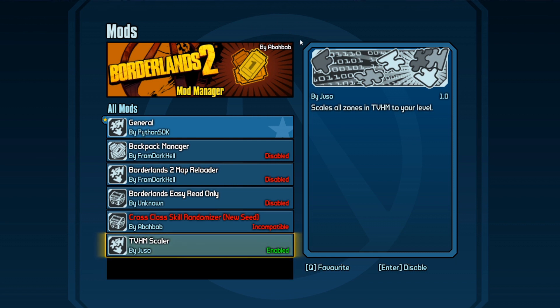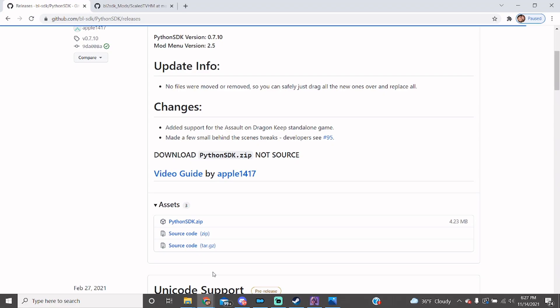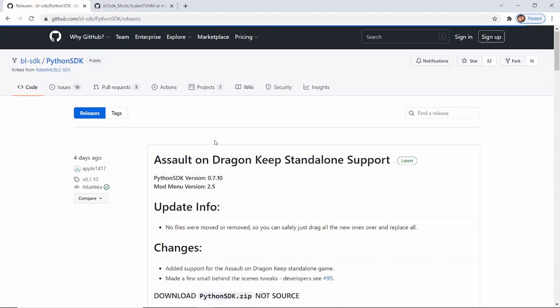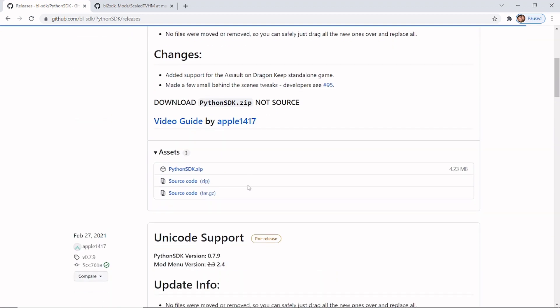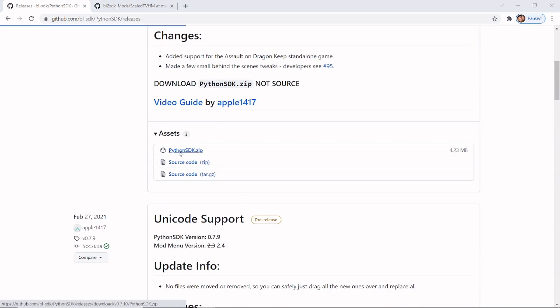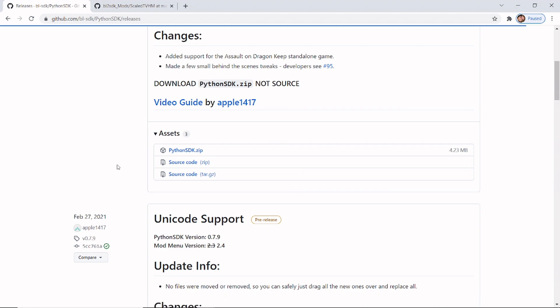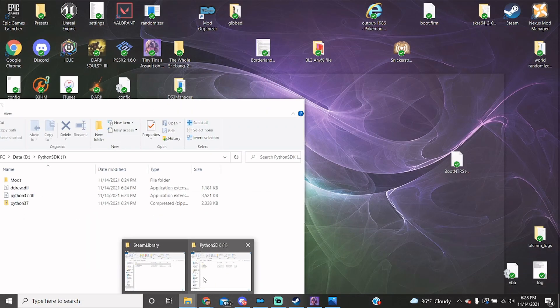This will only work in the One Shot Adventure — it won't change anything for Borderlands 2 or the Pre-Sequel. To install it, first click the first link in the description: github.com/bl-sdk/PythonSDK/releases. That'll take you to the Python SDK installation page, which now has standalone support. Click on PythonSDK.zip to download it, save it, unzip it, and extract it.